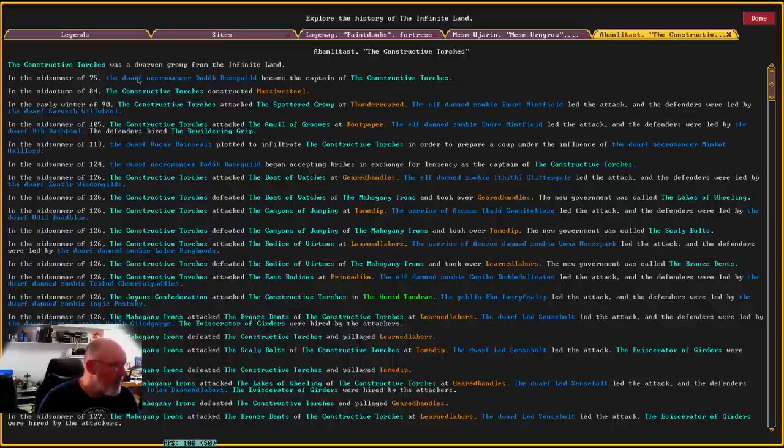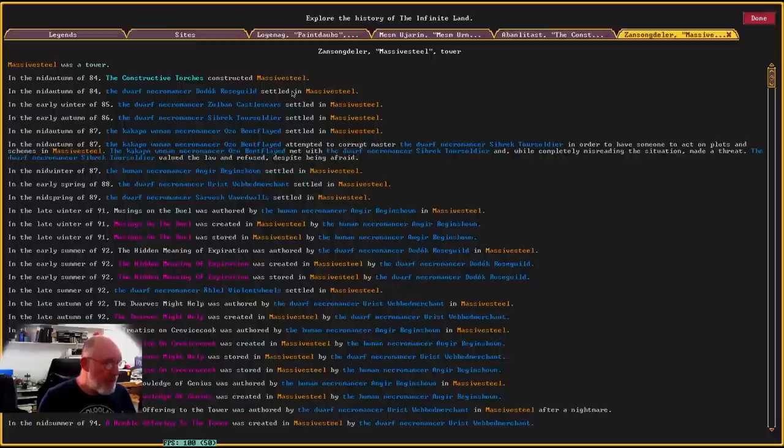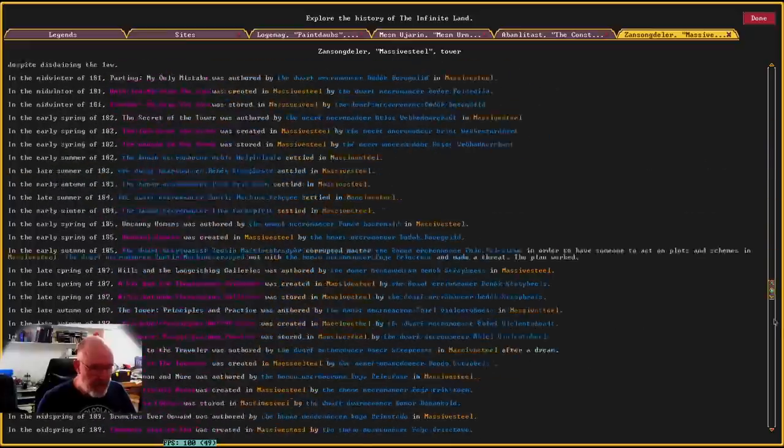The Constructive Torches was a dwarven group from the Infinite Land. In the summer of year 75, the dwarf necromancer Dodok Rosegill became the captain of the Constructive Torches, and in mid-autumn of year 84 they constructed Massive Steel — that's the tower I've shown you on the map before. It's the tower that has become so powerful in the same forest that we're in, the same area.